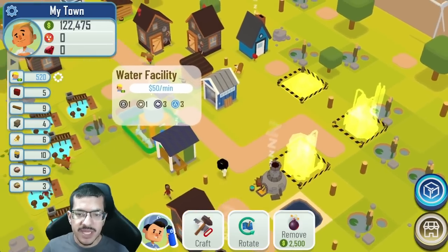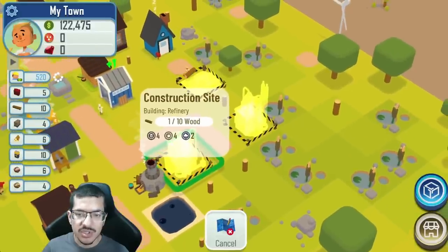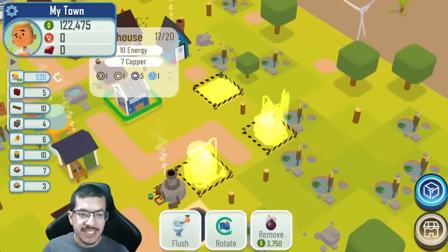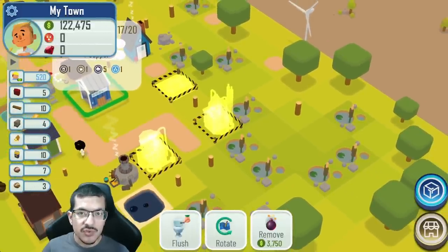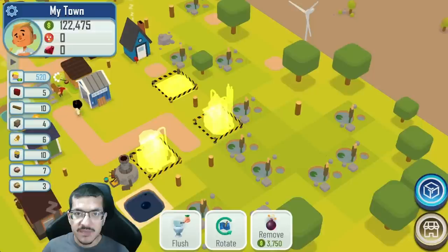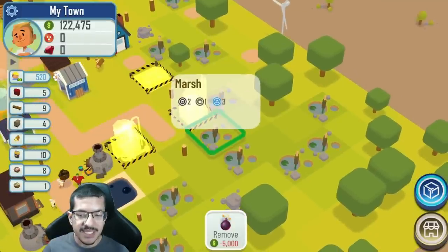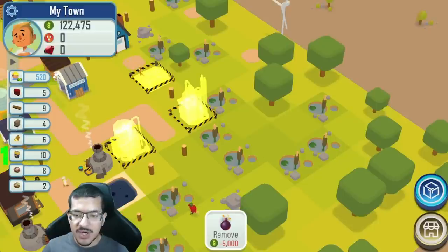Manual gasoline production means I need to continue making water drums and energy to make petroleum and then gasoline. It's time consuming and not as efficient. Eventually I'm going to save up money to get water pumps to make water drums passive and then power plants to make energy passive. I actually have enough money to do passive water drums but I need to build a pond first.